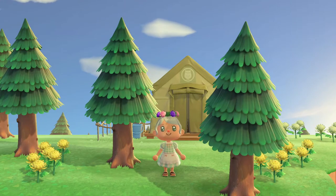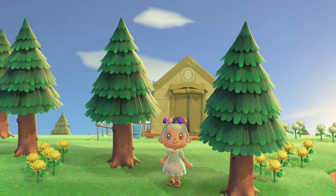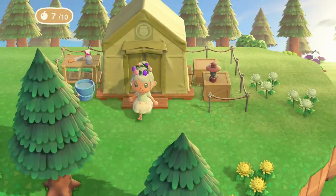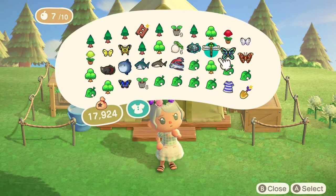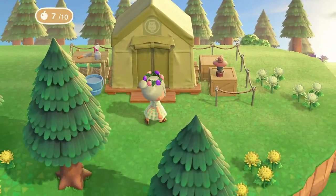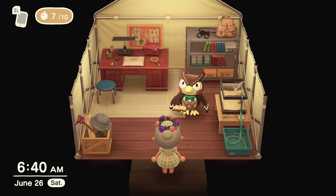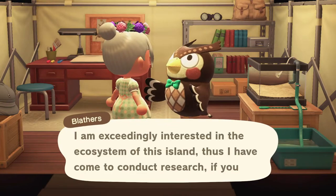Hey everybody, my name is Casey and welcome or welcome back to my YouTube channel. Today we are going to be doing a little let's play. I want to go ahead and upgrade Blathers' tent to an actual museum so I have a bunch of fish to donate to him. I decided to upgrade his tent to a museum for tea light because I think the exterior of the upgraded museum would end up looking better and fitting my overall island aesthetic, but let's go ahead and go in and talk to Blathers and donate some of these creatures.